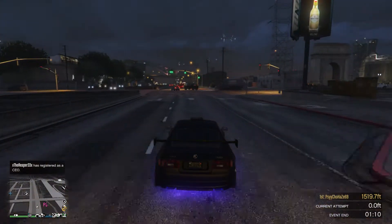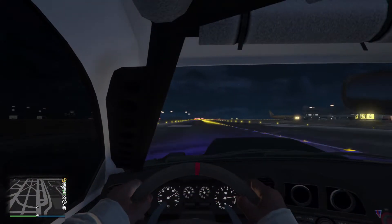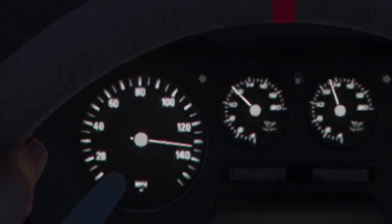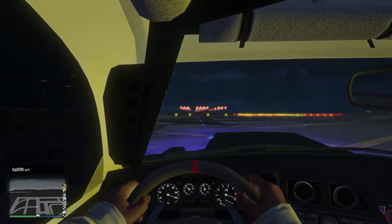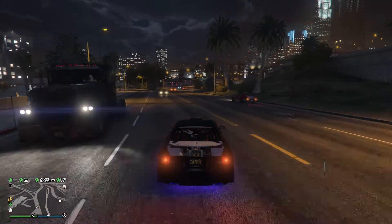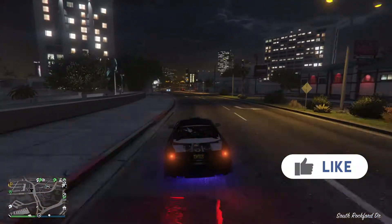I did notice something really weird when testing this out. When driving this vehicle in a straight line at the airport it only seems to get up to around 140 miles an hour. However, if you are driving on the road in a straight line you actually get capped out at around 180 or something ridiculous like that. If you test it at the airport, let me know how fast you go because there does seem to be a difference.